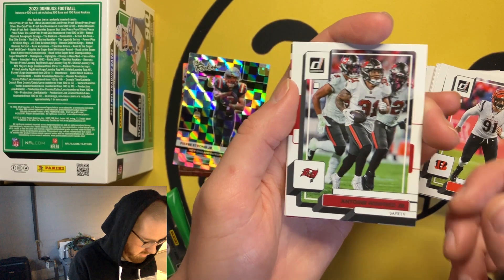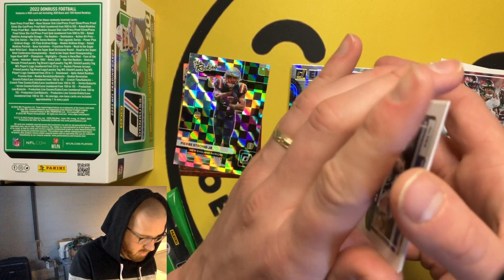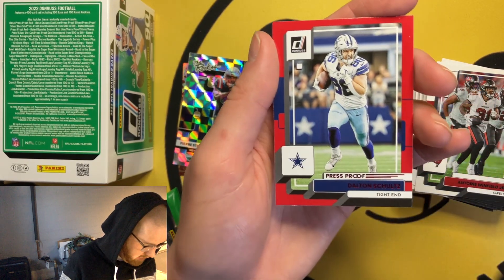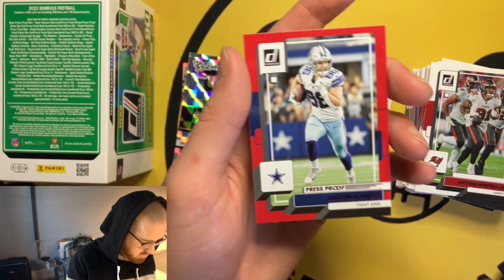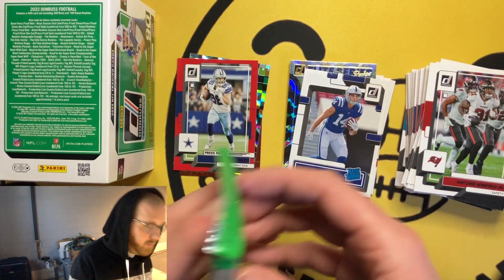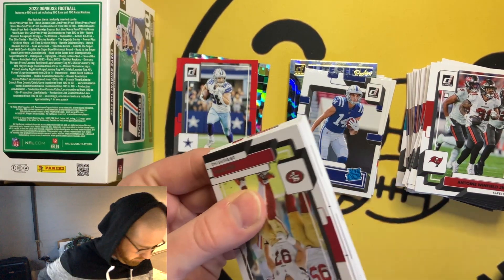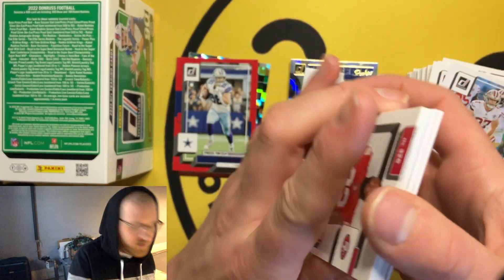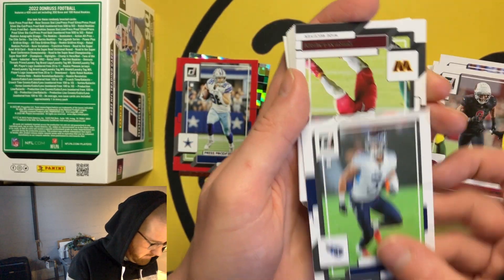Trey Hendrickson gets paid more than you, Kenyan Drake. Minnesota zone, go on — Gopher Anthony Winfield Jr., Alec Pierce. And here's our Press Proof — not numbered — Dalton Schultz Press Proof. Could be worse, to be honest, could be a lot better. Last pack — I'll just admit it — the mojo's not gonna happen. You can pull autos, mems, a lot of stuff, but the word 'can' will always get us.